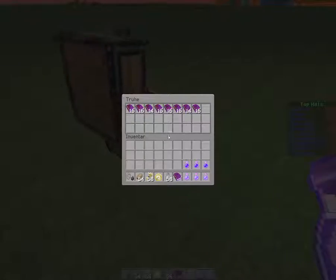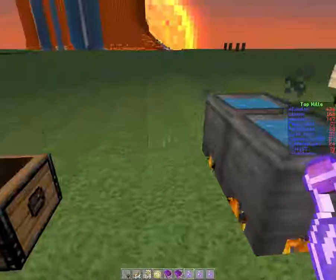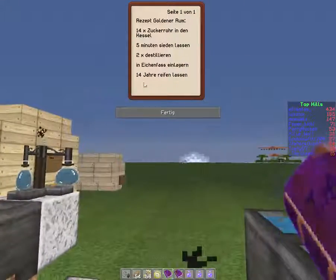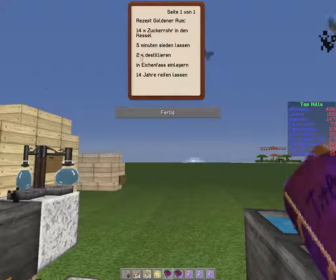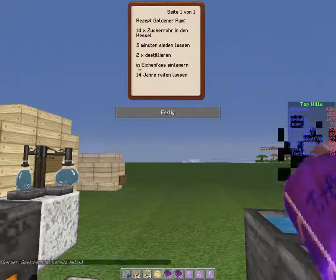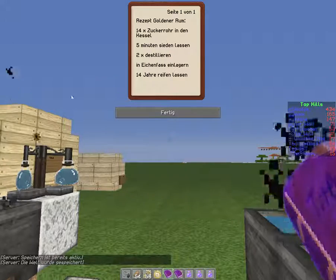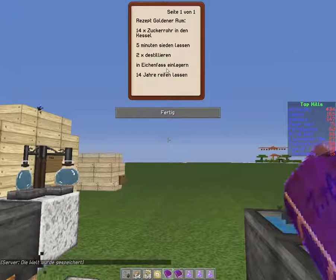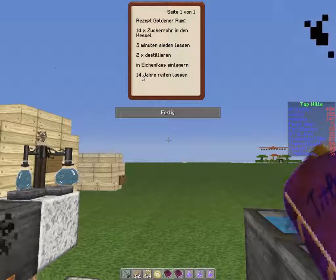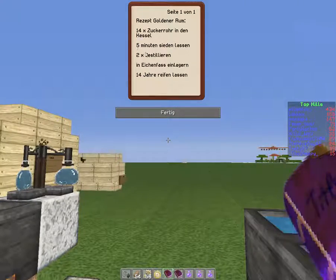Now, especially for Deadpool VR — former Deadpool VR, now dead pirate on my server — because he asked for this, I will also show you how to brew golden rum, because it's pretty easy. You need 14 sugarcane, five minutes to brew, then two times destile, and then put it in an oak barrel — specifically an oak barrel. You can't use a birch barrel; you need an oak barrel built out of oak wood. Then let it sit in the barrel for 14 years — that's 14 Minecraft days.